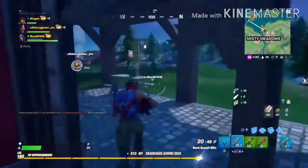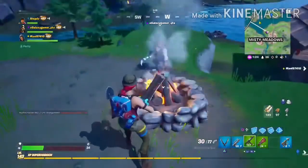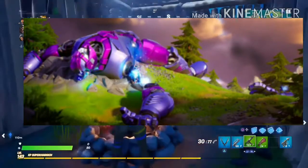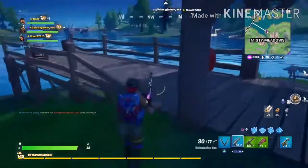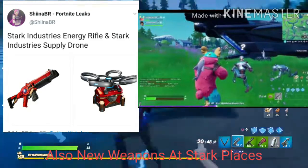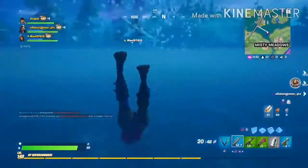New POIs include Dr. Doom's lab — basically Pleasant Park has been turned into his lair. The Authority has lost its walls, so it's basically the Agency 2.0. Sentinel's Graveyard has also been added near the Authority, on the hill near the ruins. Tony Stark also has droids that he's programmed, and if you knock them down, you can reprogram them to work for yourself, which is a really cool feature.